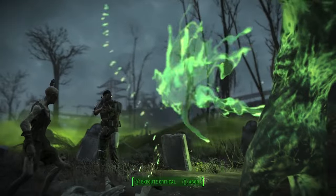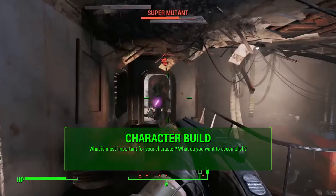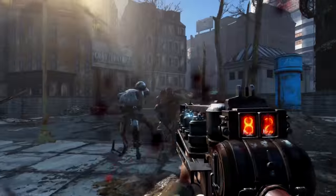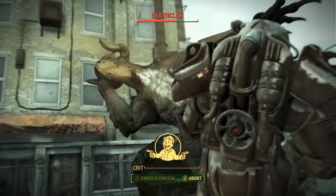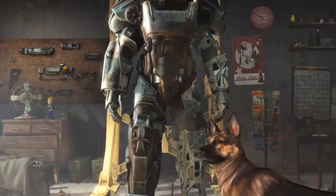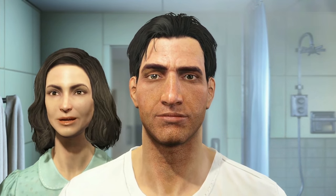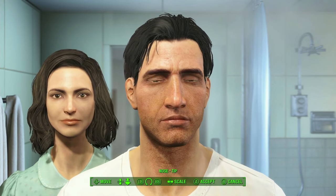Before we get into those templates, let's talk about the character build in general. A build is about what's most important for your character and what you want to accomplish in that specific playthrough — excelling in a certain kind of combat, creating massive settlements, sneaking around, or talking your way out of bad situations. I don't want to be a jack-of-all-trades, master-of-none character; I like to go to the extreme and master a few things. We're dividing builds into combat and non-combat focused.